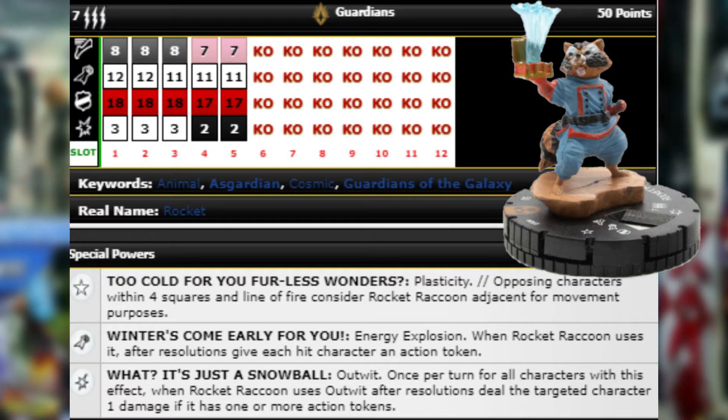He has a trait that gives him Plasticity — opposing characters within four squares and line of fire consider Rocket Raccoon adjacent for movement purposes. Being able to tie up people from four squares away is really good. He also has a special attack power that gives him Energy Explosion, and when Rocket Raccoon uses it after resolutions, give each hit character an action token. Seven range, triple target, 12 attack Energy Explosion that also gives everybody an action token — that's pretty nuts for only 50 points.